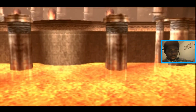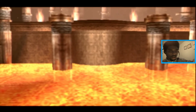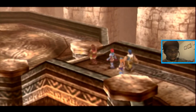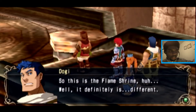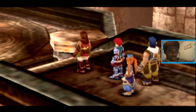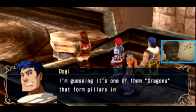Watch what happens right after this cutscene, people — he's right back off the screen. To absent. On the bench. These statues must be replicated after him. After Bro. And after my man Sokka. So I see they got lava on the floor. So this is the Flameshine, huh? Well, it definitely is different. There are more monsters than I had expected. I hope the Flame Dragon's altar is alright. Flame Dragon — I'm guessing it's one of them dragons that form pillars in El Tago or something, right?